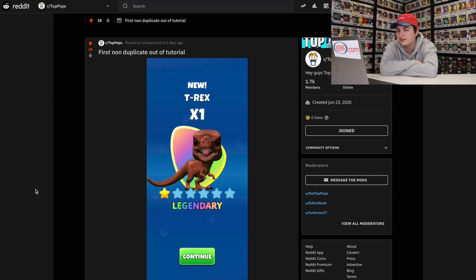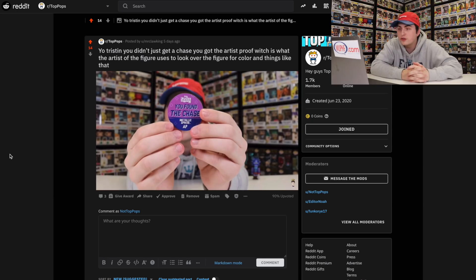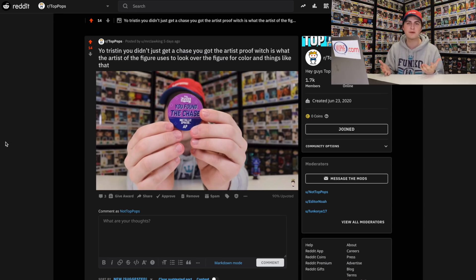First non-duplicate out of tutorial. Now, this is a great figure. I do not have this one, and if you guys don't know what this is from, this is from Funko Pop Blitz. I was playing this game the other day in a video, and it's really a lot of fun. I've actually been playing a lot recently, maybe a little too much, but I just about finished the brand new event going on right now, which is all about Jurassic Park. I think I just need a couple more stars and then I've completed every single one of them. Yo Tristan, you didn't just get a chase — you got the artist proof, which is what the artists of the figures use to look over the figure for the color and things like that. If you look under where it would normally say the limited edition number, like 1 out of 500 or 1 out of 2,000, it says AP instead. This is the one that the actual artists use to make sure the figures look okay. I'm guessing this is because Funko shipped them to me directly — maybe they came from upstairs at the HQ. That's actually really cool. This is something amazing that I never expected to get for the collection, so it's cool that I now have three of them.